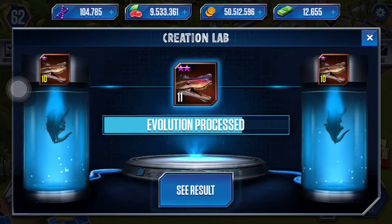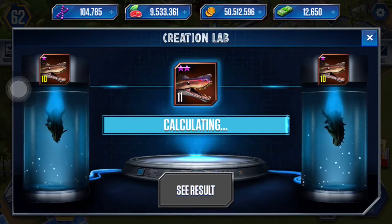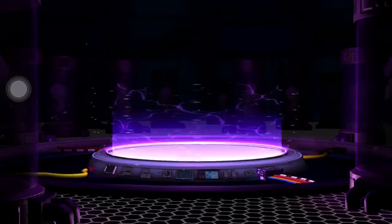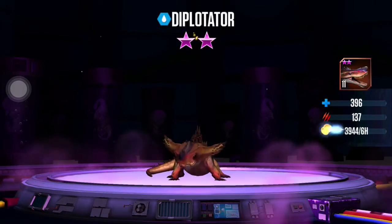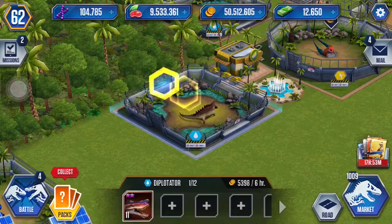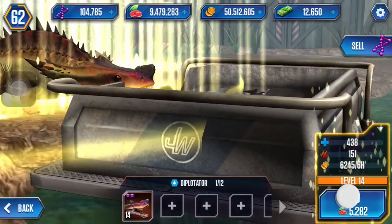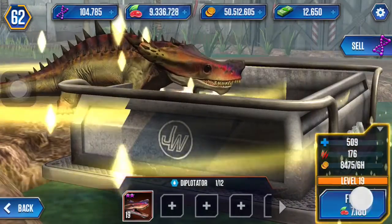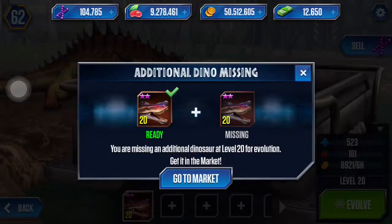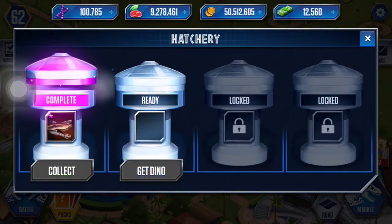A hundred — one more try. The evolution process results are done. Let's go and try to move on to the next level. Take a look at the graphics — pretty interesting. Come on, level 20. Going to the market — another 4,000, sure why not.